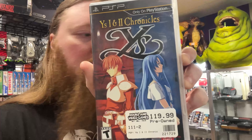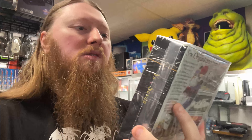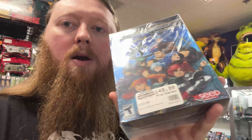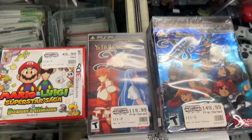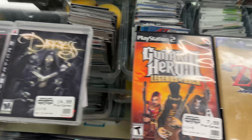Good morning, it's Thursday and they're just getting started pulling orders. One customer bought Ys One and Two Chronicles for PSP - a pretty expensive title - along with Ys 7 Premium Edition for PSP, also expensive, still with the original plastic just cut open at the top with an extra bag for protection. Weston who bought the Ys games also bought a sealed Mario and Luigi, and there's an order for Wind Waker, Guitar Hero, and Darkness one and two.